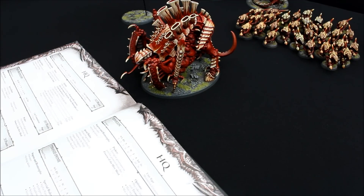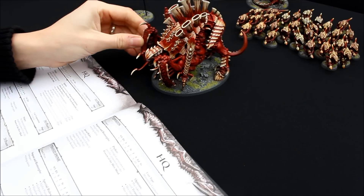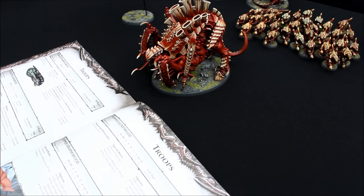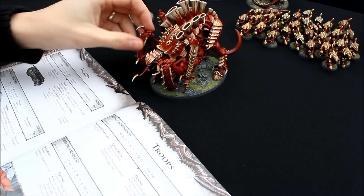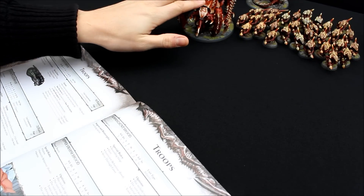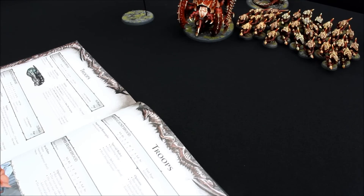The Tervigon is tough — six wounds. He's got psychic powers and he's a Synapse creature, so it's a good anchor point for the force. He's HQ here, but I'm going to do that troops choice where I'm going to take 30 Termagants — you can see him just up there — and that makes him troops. So you've got troops here and troops there.